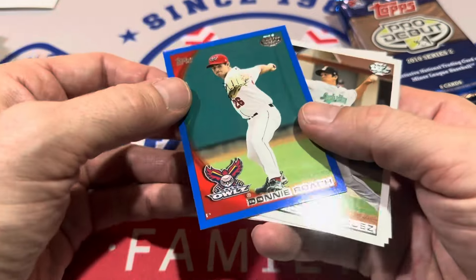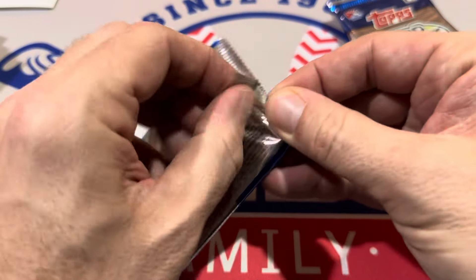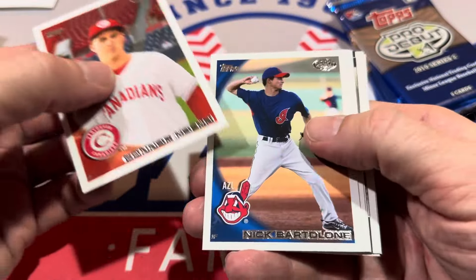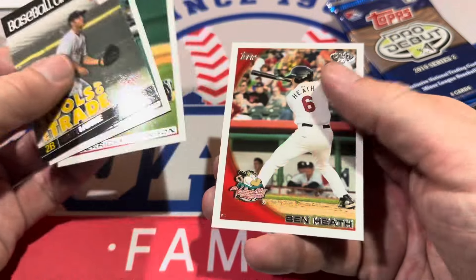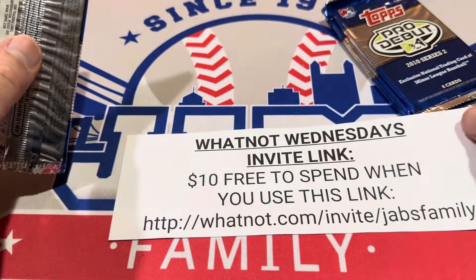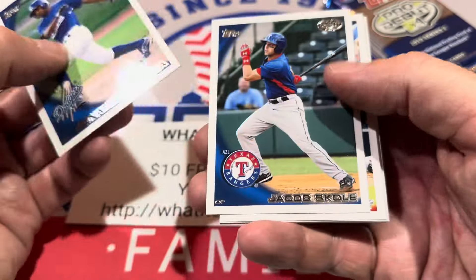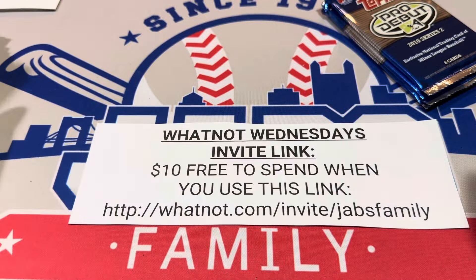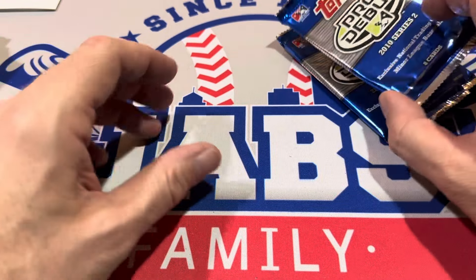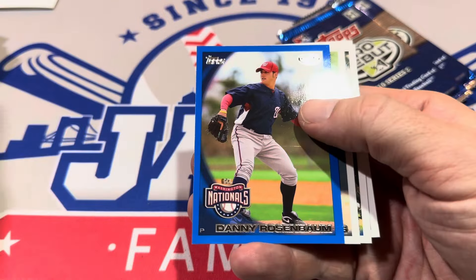Lots and lots of blues — Donnie Roach, Anthony Vasquez, Robert Rowland, and TJ McFarland, who would go on to have a pretty nice career as a reliever. We'll be live tonight with our Thursday night auction — it's a consignment, so I hope you'll stop by. Thanks to all of you that tuned in last night to What Not Wednesday. I made a buy-it-now listing where you could get hobby packs of Series 1 from 2024 basically for free — the code is good for $10 off your first purchase, though you do have to pay a couple bucks shipping. We'll be live again next Wednesday.